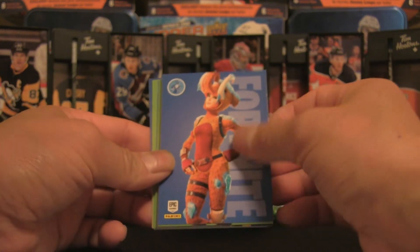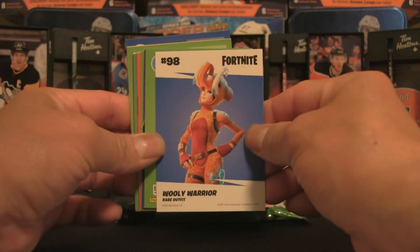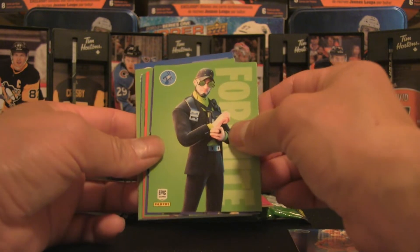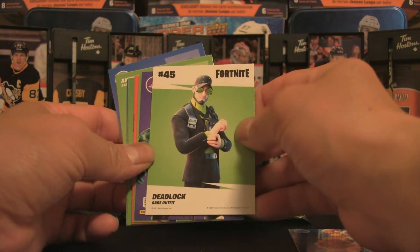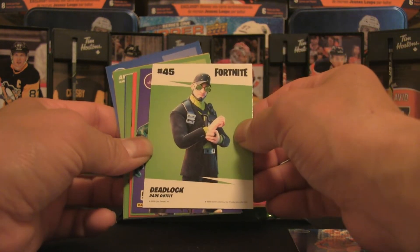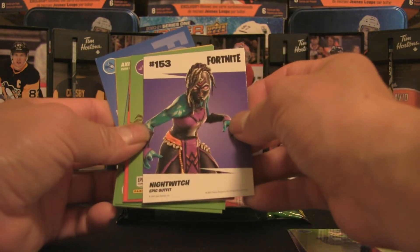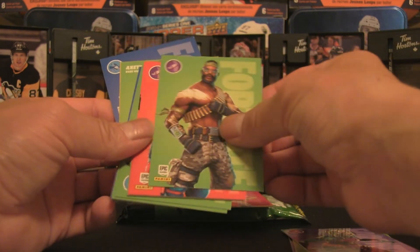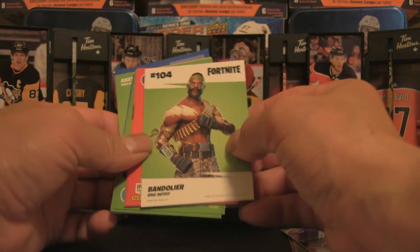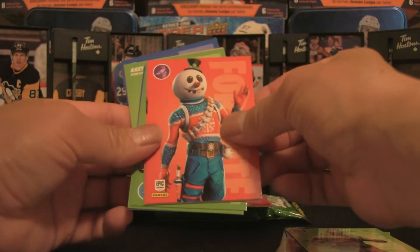We've got a female character — Woolly Warrior — interesting with the woolly mammoth theme, so perhaps she is one of those prehistoric animal slayers. We've got Deadlock — interesting look there, not too sure what Deadlock does. Here we are with Night Witch — pretty fascinating character. And we've got one of the more common players I've heard of before: Bandolier.